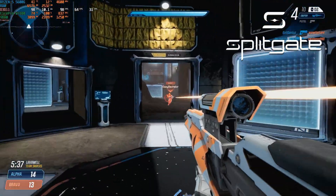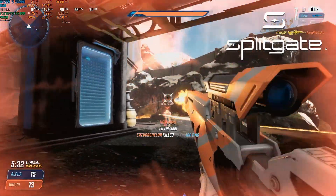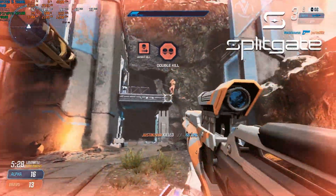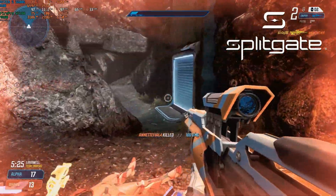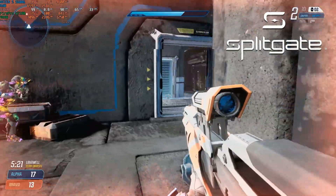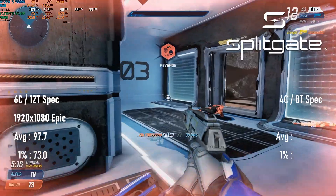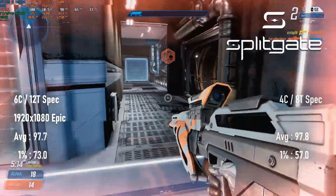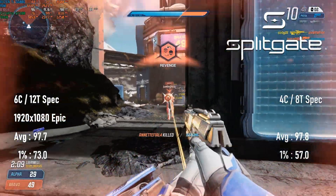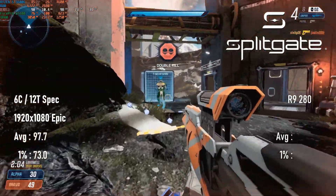Splitgate really benefits from higher fps, and the W7100 can do the job for the most part. You'll probably want to drop from the epic settings preset, especially if you have a high refresh monitor, but for consistency across my videos I tested at 1080 epic. The results were good, but not great. 98 fps averages and 73 1% lows are very playable, but for context, this is the lowest score I've seen so far this year from a discrete GPU, lower in fact than the R9 280.